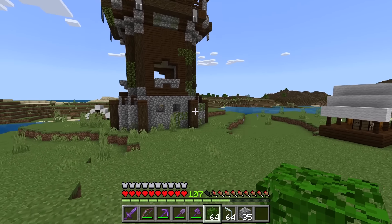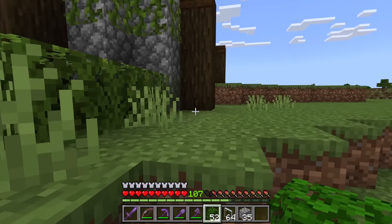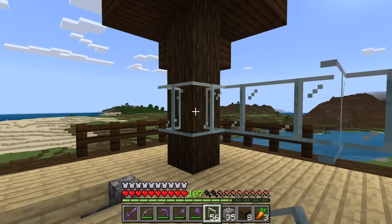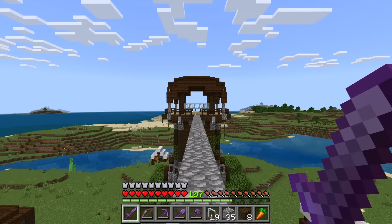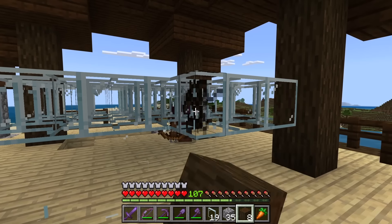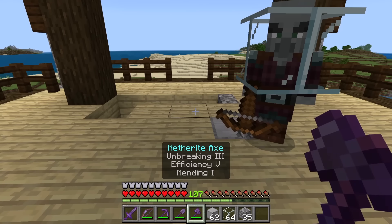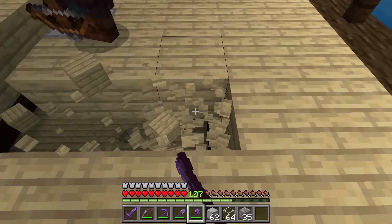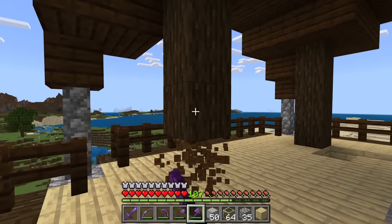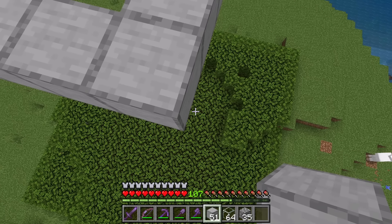First, I'm going to place some leaves. These leaves will prevent pillagers from spawning around the bottom of the outpost. I'll use these glass panes to find the pillager spawn spot. I've found the pillager spawn spot. Now I'm going to mark the southeast block of this pillager spawn spot. I'll also get started making the walls of this lower chamber. Before I make the rest of it, I'm going to break the outpost. Now that I've broken the pillager outpost and covered the ground with leaves, I'm going to make the rest of these walls.